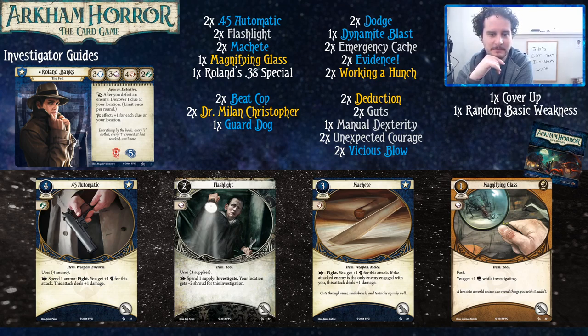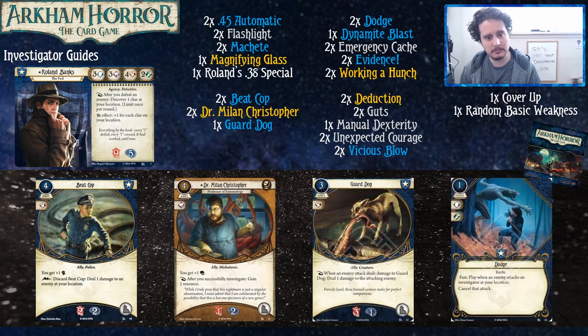This deck is built with two core sets. If you don't have two core sets and you can afford another one, buy one or proxy the cards you don't have — that's a big upgrade you should do. Looking at the basic cards, we've got a big pile of weapons: two .45s, two machetes, and Roland's signature .38, because if you're not killing monsters you're not doing what you're supposed to as Roland, especially with his triggered ability that gets you a clue after killing a monster.